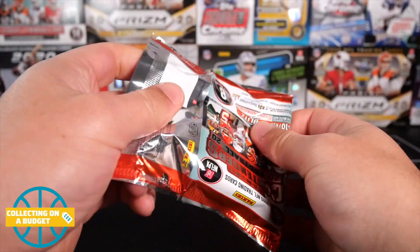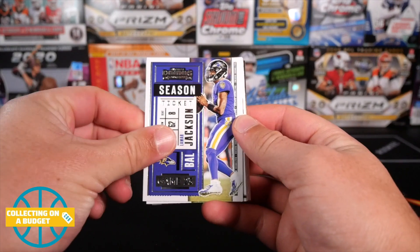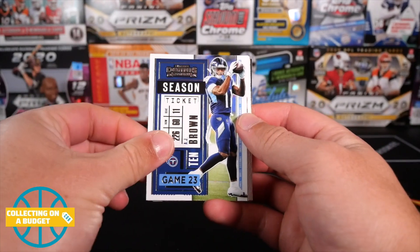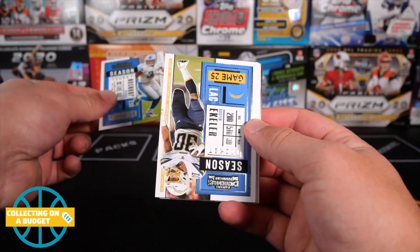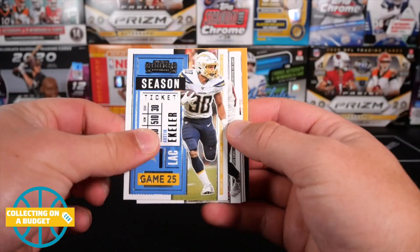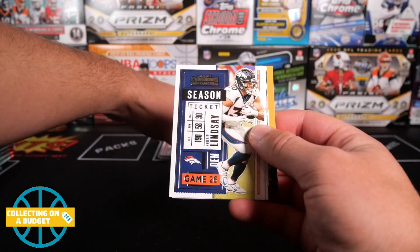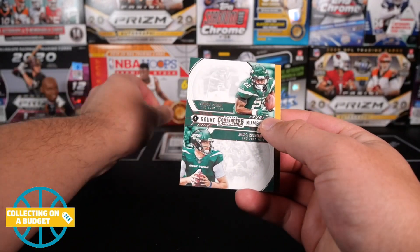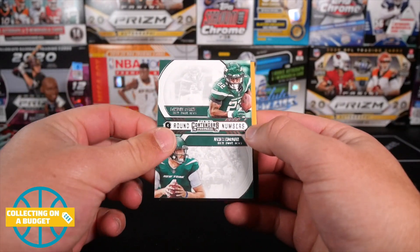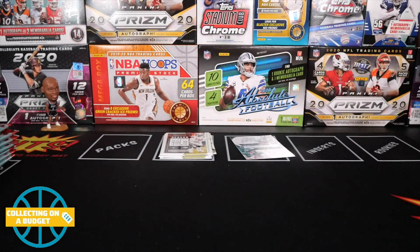Points aren't terrible. Sometimes they're better than just a no-name auto, but 150 sucks. Lamar Jackson, AJ Brown. I still love the design of Contenders — it always looks good. It's got that same kind of classic design every year. Austin Eckler, Mike Evans. I think they change it a little bit every year, but for the most part it looks pretty much the same. Here are our rookies on the back — LaMichael Perrine and James Morgan, rookies for the Jets.